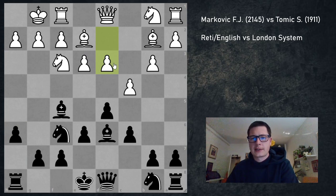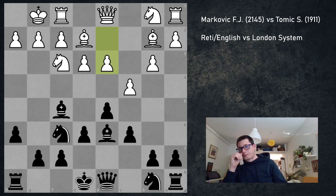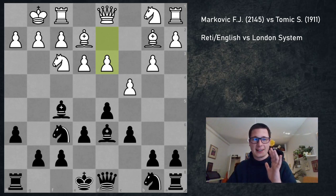I believe d3 is a slight error — I understand he wants to play for e4, but probably d4 is just better. He's playing a Queen's Indian in reverse against the London, which has to be fine for white. I should mention I haven't used the engine when analyzing. Even though a few days after the game I was sure I hadn't missed much at critical points, my analysis proved I had.